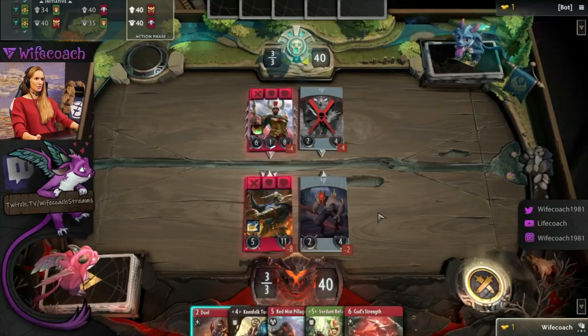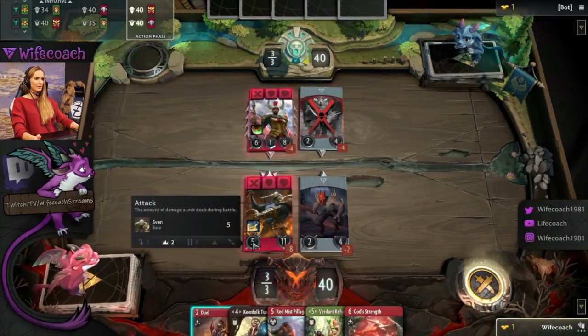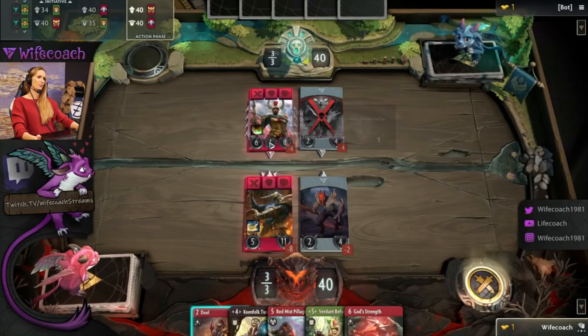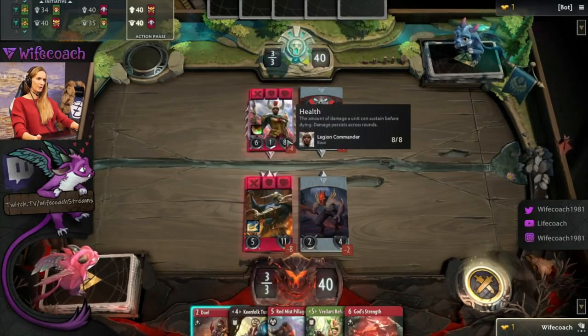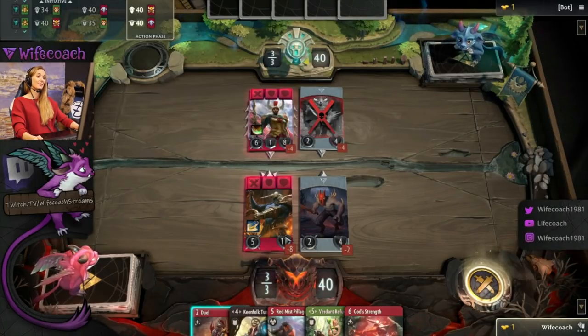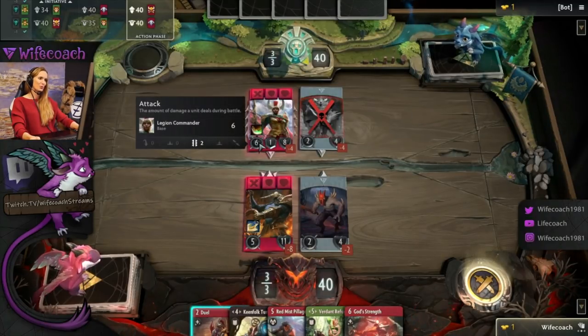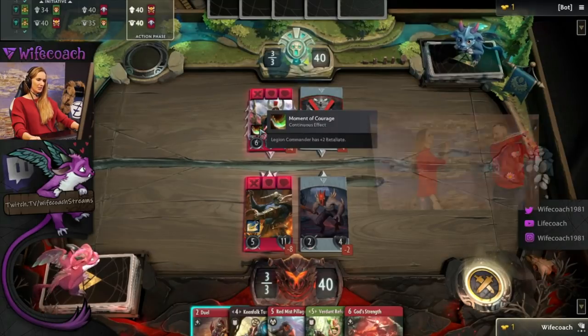Here we can see the retaliation. You see this applies five damage to the HP but she has one armor so it's actually only four. She on the other hand deals six damage to our Sven, but because Sven deals damage back to her it's another two extra damage due to the retaliation.